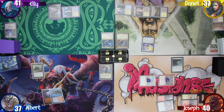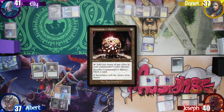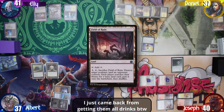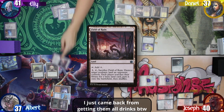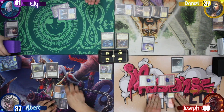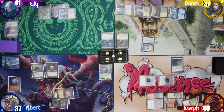I drop for turn and play a Swamp as my land drop, and tap out to cast a Commander Sphere. Ellie draws and plays a Field of Ruin, then uses it to destroy my Arcane Sanctum. Everybody gets to search their library for a basic land card and put it on the battlefield. After that, she ends her turn.